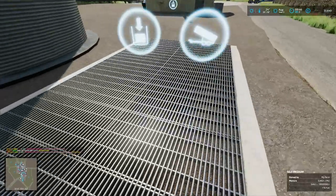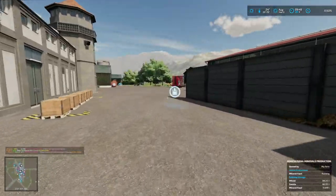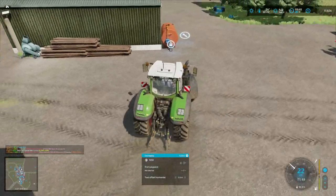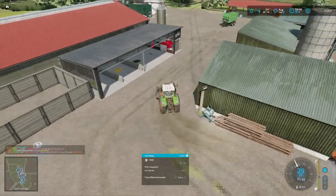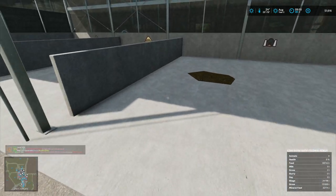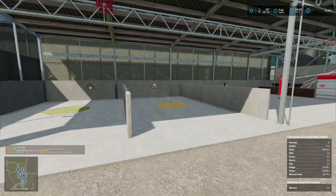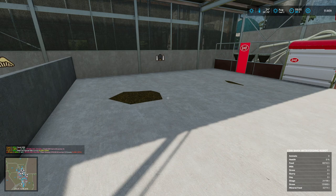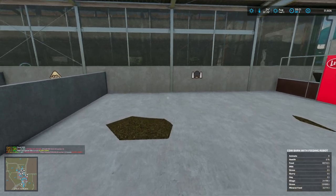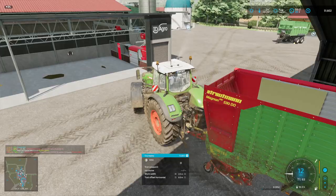There might be problems with stuff being in here — there's already manure in here. Anyway, we'll deal with it. We have to pick up some swaths — lots of them. I've been feeding the animals a bit and I've actually got food in here, so technically I could get the cows going. I do need hay and straw though — hay for mixing and straw for bedding.